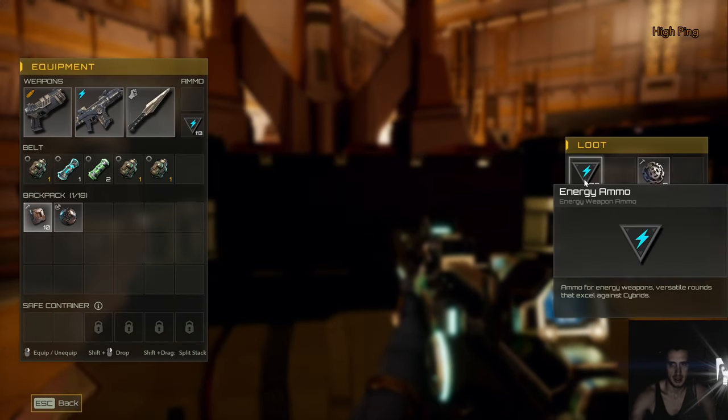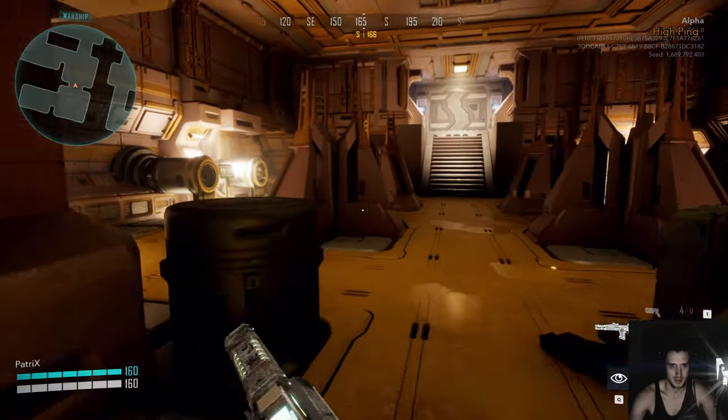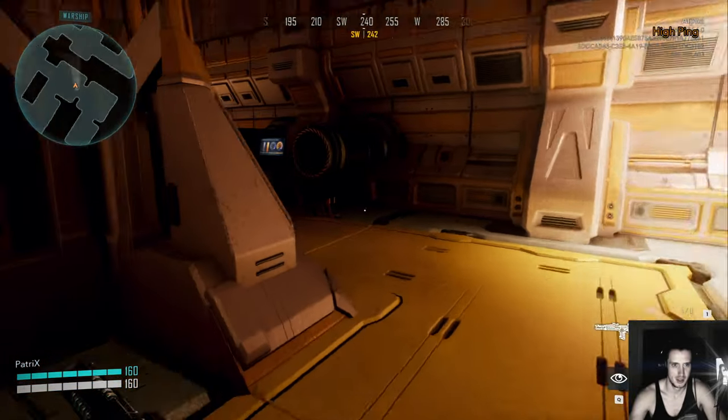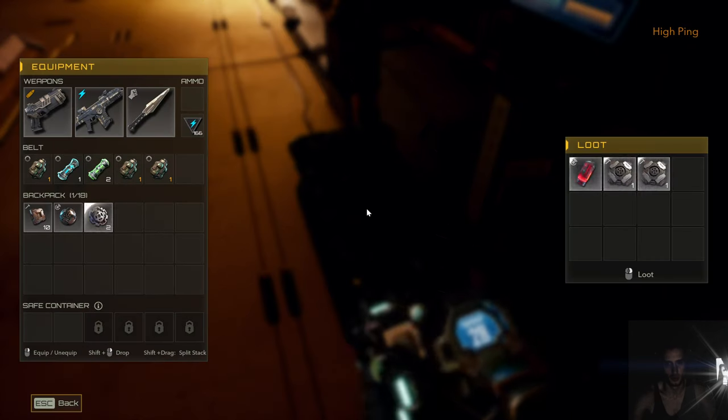With better enemies I'd bring more medkits and ammo. Even though if you bring a lot of ammo you'll always find more — but don't bring a lot and then find more. It's just a rule of nature.